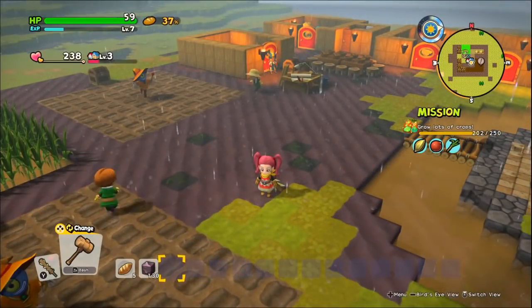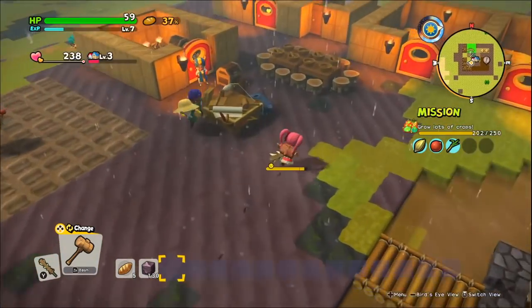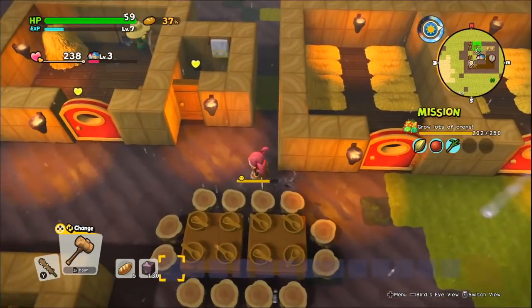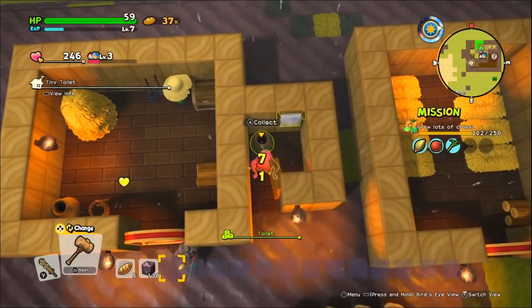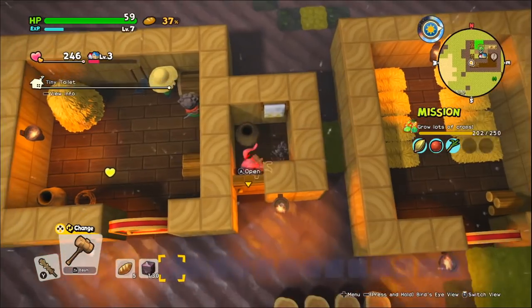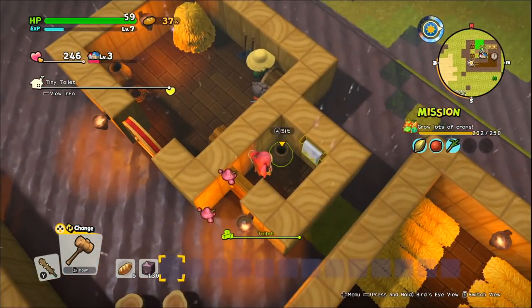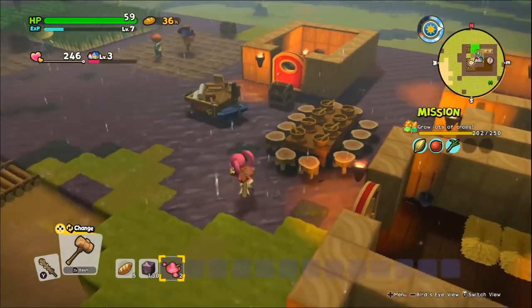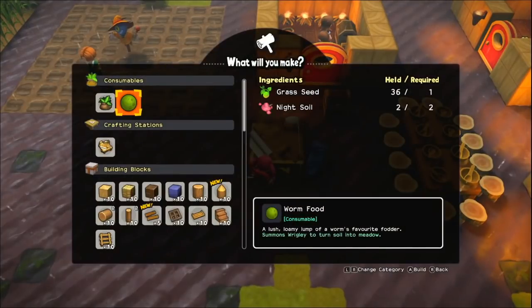Welcome back to Dragon Quest Builders 2! I was collecting hearts from the poop shed — you could just feel them going like, 'Ahhhh!' There they are! Let's go ahead and stick our nasty hand in this nasty pot and grab some night soil, because we gotta help out Wrigley by making some worm food!